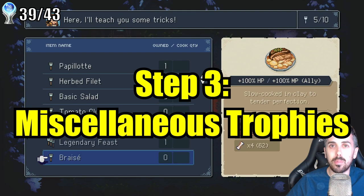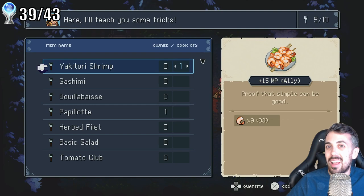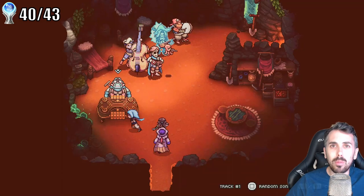We're pretty close to the platinum at this point, with only a handful of miscellaneous trophies to pick up, and some of these were pretty grindy. For one trophy, you need to find and cook every recipe in the game at least once, and there's no nice UI to help you out. When you're actually making the recipes, there's no way of telling which ones you've made and which ones you haven't, so you need to do this bookkeeping yourself. Kind of a pain.